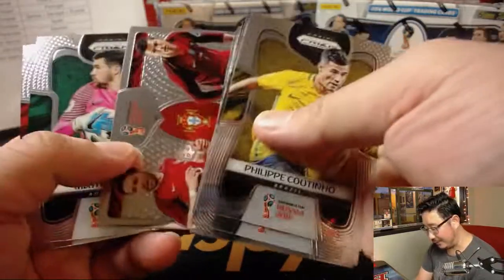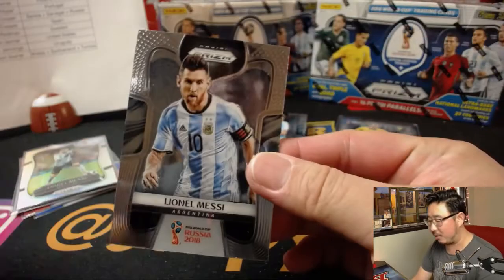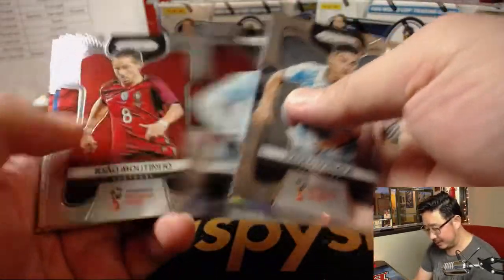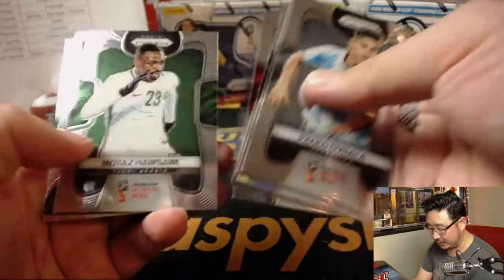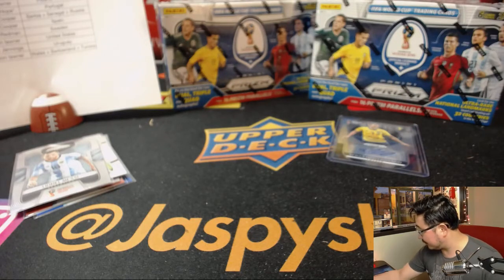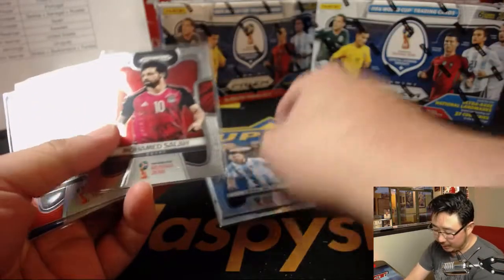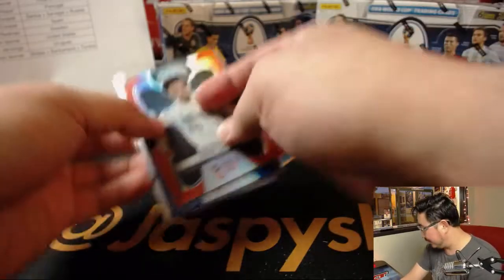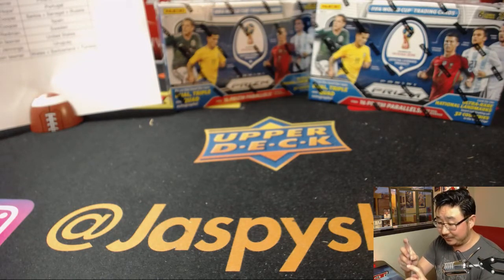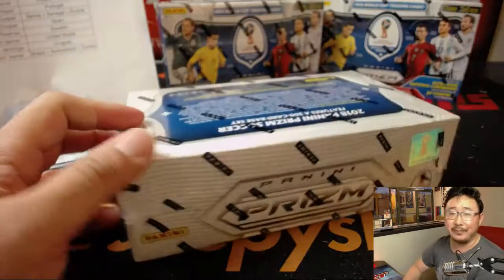Poor Mohamed Salah — goes down with a bad shoulder injury in the first 25 minutes of the match, doesn't come back. I think he dislocated his shoulder or something crazy like that on a questionable takedown by Sergio Ramos. He may miss the World Cup. Andrew K, you have Egypt — I'll keep this by my pillow and cry every night. If Mohamed Salah was healthy, I think Liverpool had a decent shot of winning that Champions League final.